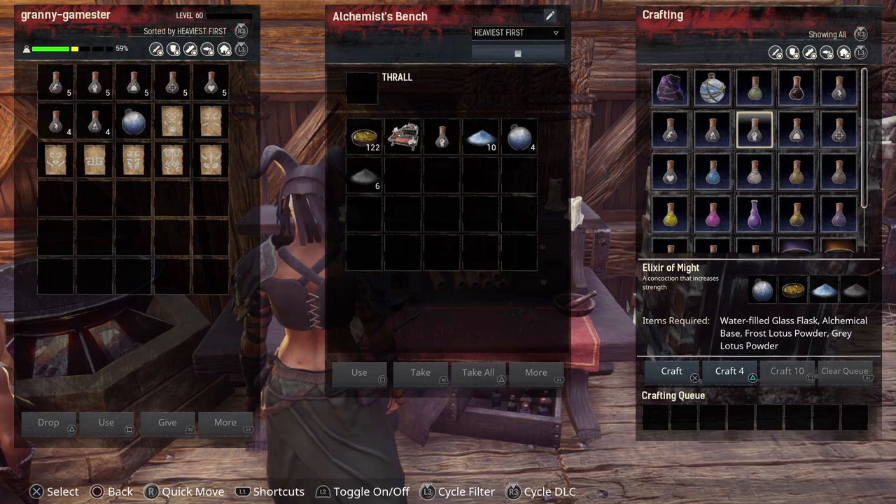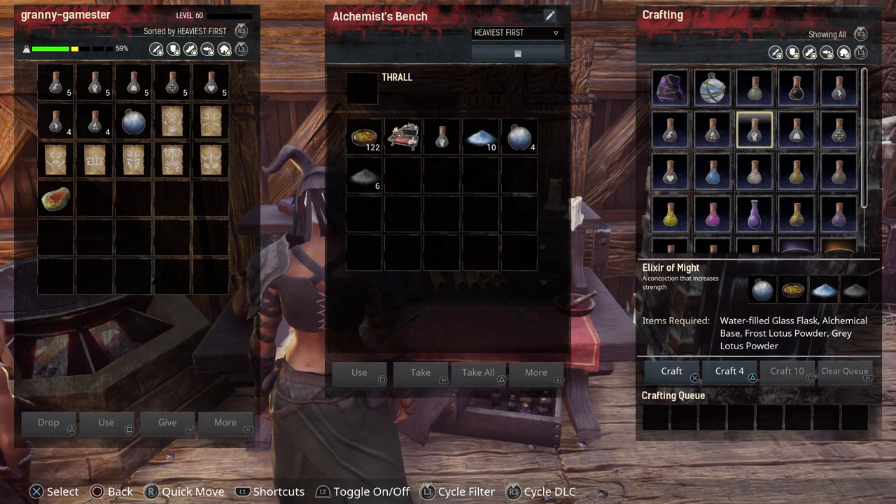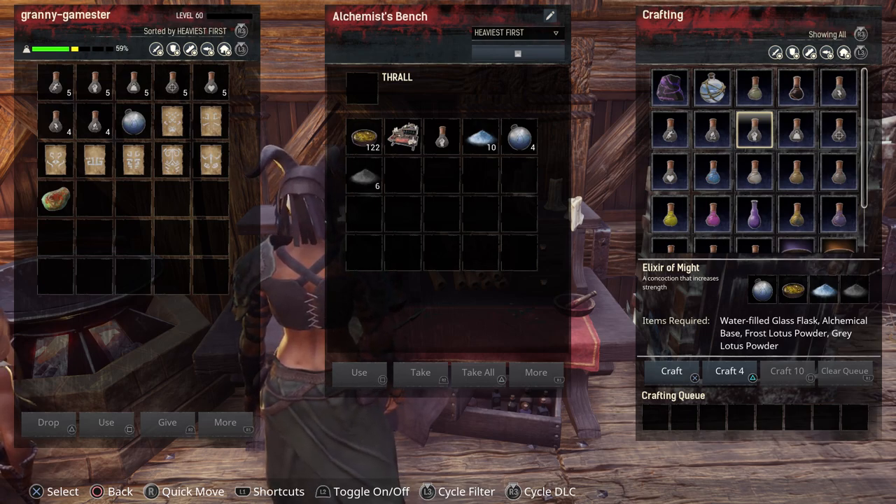We are going to be concerned with the elixir of might which gives you a plus three in strength. They all give you a plus three in whatever attribute you're going for. The one thing about these is that they will not stack with food, alcohol, or any of those if you're looking for the same effects. So if you're going to use strength you cannot take two or three strength potions and expect to get six or nine attributes. You'll only get the one. You can use a food or alcohol that stacks in one of the other attributes if you choose, but it will not work for the same one.